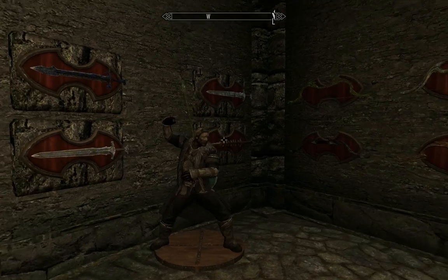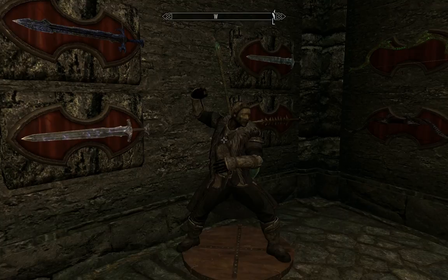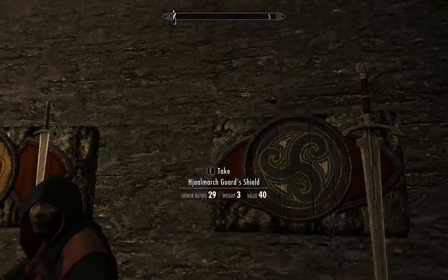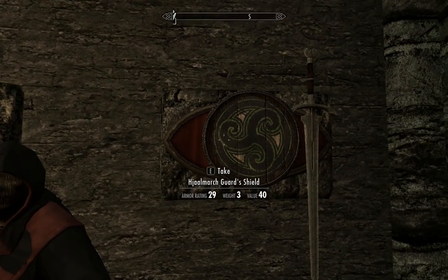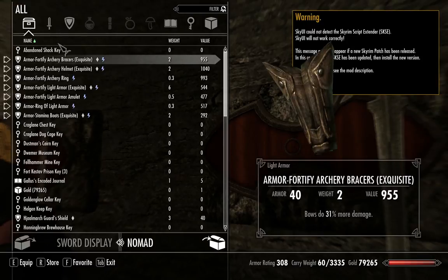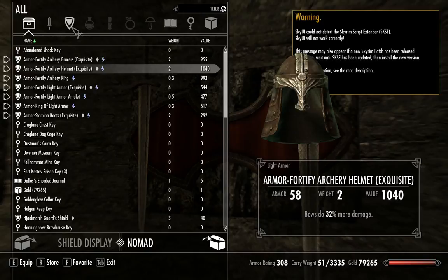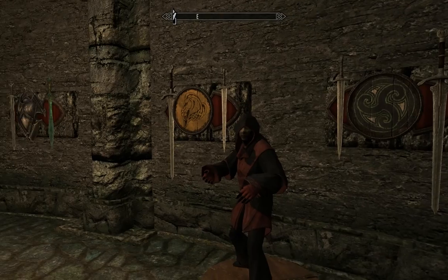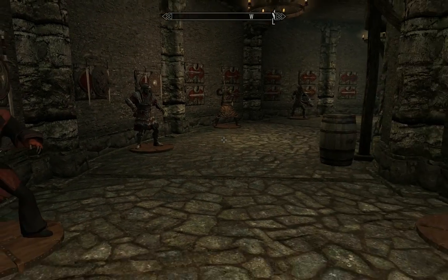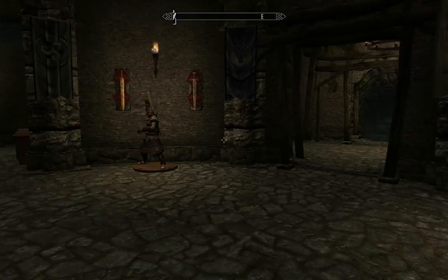There are also bows and swords you can display here. The mannequins aren't perfect — I'm not sure why this one isn't equipping his weapon in the drawn pose. You can fix it by finding the sweet spot, placing the sword, then activating the shield display plaque and putting the shield back on. No harm done. There are plenty of weapon plaques and mannequins overall — it's a pretty big display room with lots of places to put stuff. With that, we'll take a look in the cavern.